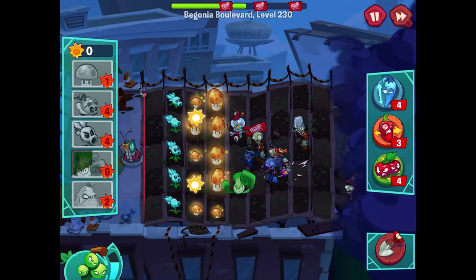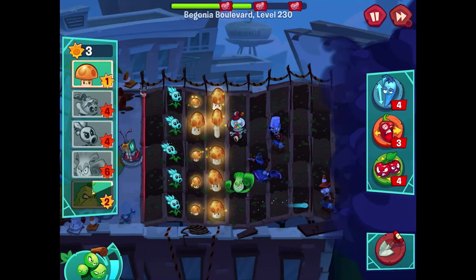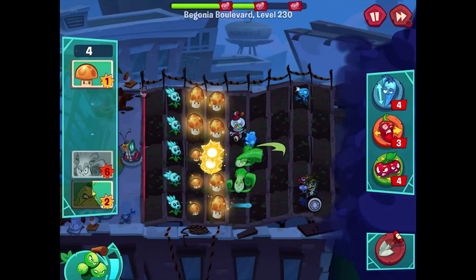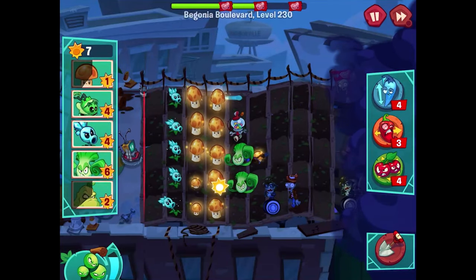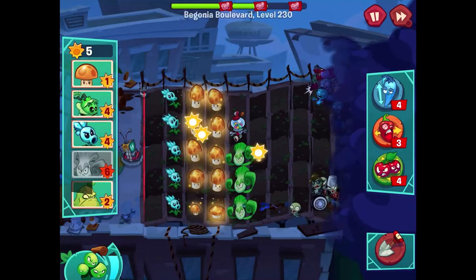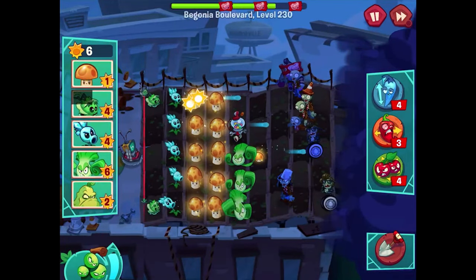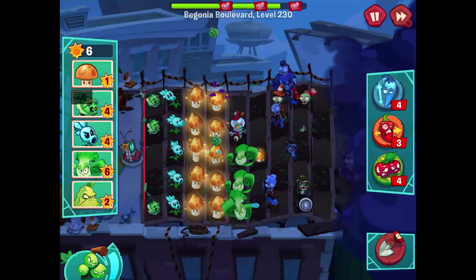That is a lot of zombies — I don't want them getting rid of one of my sun shrooms. It's time to get a bonk choy out and have it start swinging for the fences. Maybe a squash here too because this is a whole collection of zombies I don't like. They're spinning down two sun each for these big sun shrooms — always good to see. The bonk choy looks a little scary so I'll work on you before you chomp away. Another bonk choy right down here for the rock and roller — very good. Then some cabbage-pults since the zombies aren't so close.